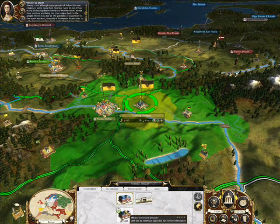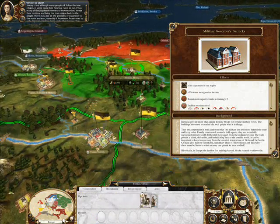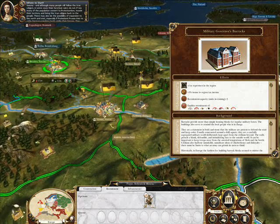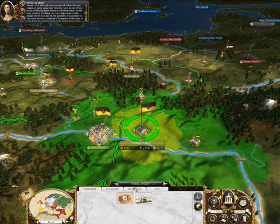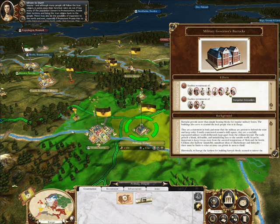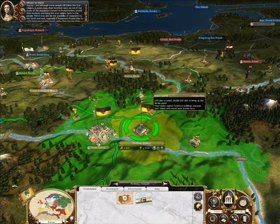I'm going to build a military governor's barracks. Why? Because otherwise I can't recruit any decent cav. All I can recruit is provincials and they're crap — can't stand up to anything. But if we look at what happens when we build the military governor's barracks here, you can see Hungarian hussars, Hungarian grenadiers, ulans, carboners — a whole range of cav opens up for us. So that's the best place to start.